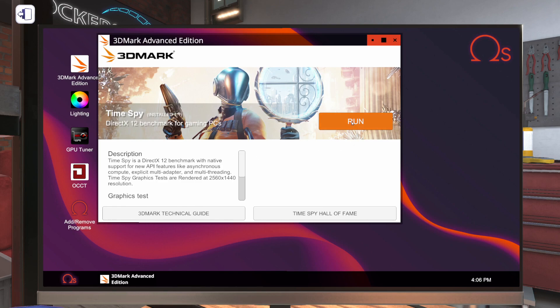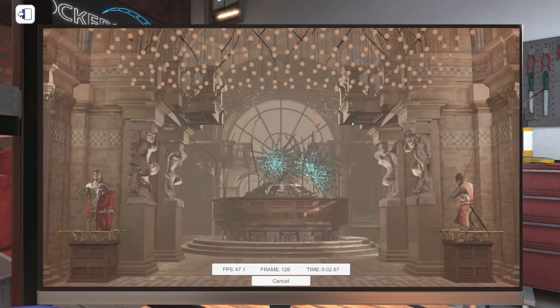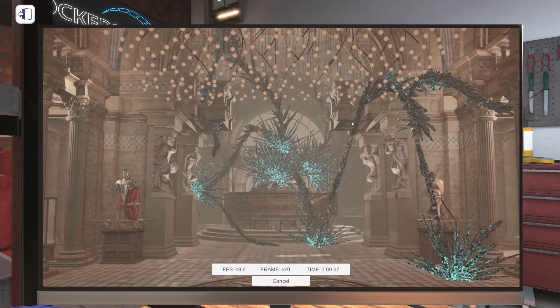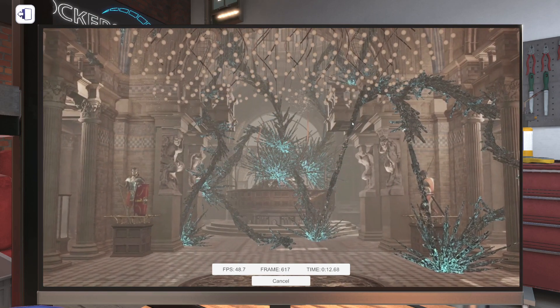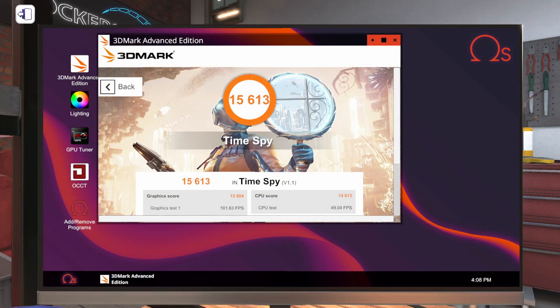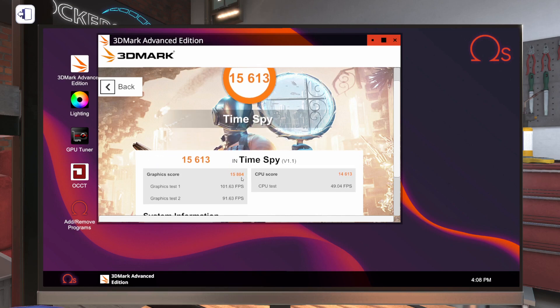Let's start 3DMark back up again. Our last graphics score was 12,311. Our new graphics score is 15,804 — we're obviously stable. So our overclock did quite a good bit — we got a bonus of 3,493 points on our graphics score. Let's open GPU Tuner back up — here is our max overclock for this card.